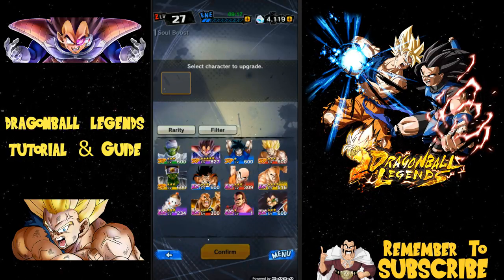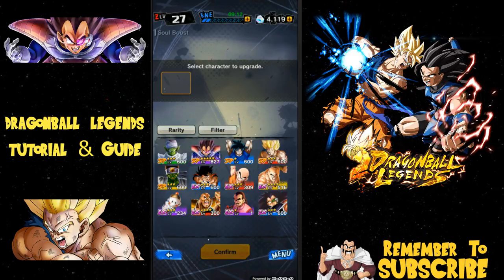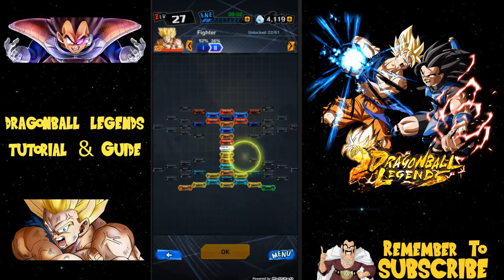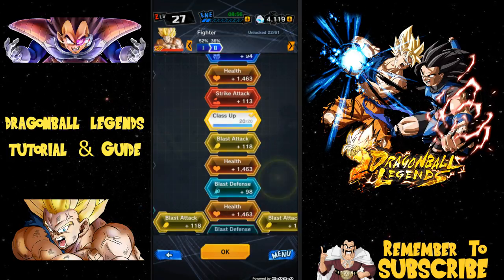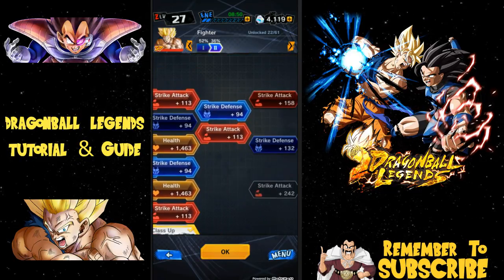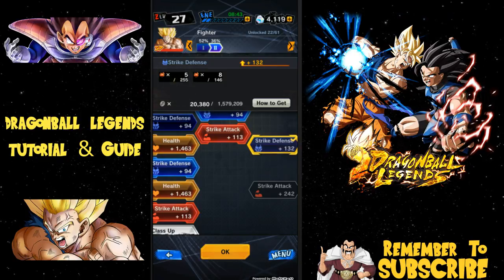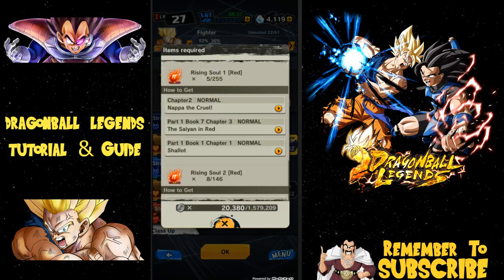Soul boosting is when you take a character and make them more powerful. It also allows you to ascend them to a higher level. So I go over here to Goku — I have him at level 600 — hit confirm, and now I want to soul boost him. You have class up and all the different trees. In order for your class to go up, you need to increase it to the specified amount — this one is 20, so you need 20 of 20 unlocked. When you go into the soul tree, it's going to tell you exactly what you need. I clicked on strike defense and it tells you on the left-hand side what you actually need.